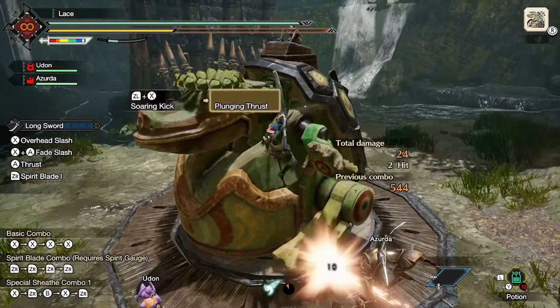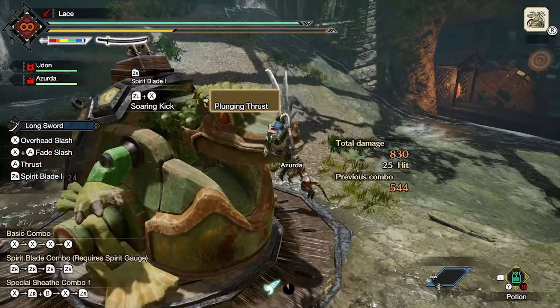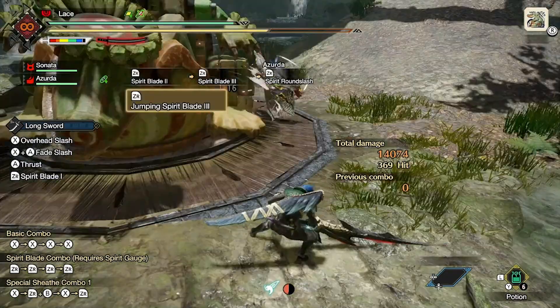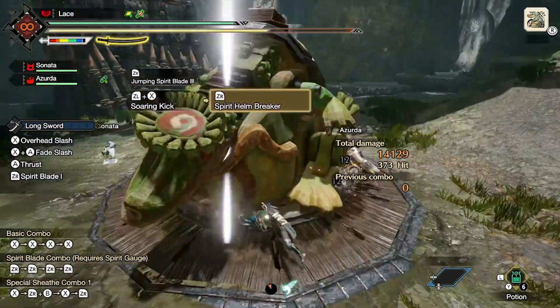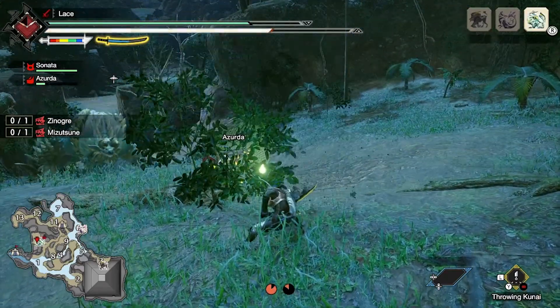The first wirebug move you get is Soaring Kick, which leads into Plunging Thrust — which is actually a move you'll never use as it launches you into the air and if you land on the monster, you'll drive your sword into it and waste a wirebug charging inner focus when Iai slash could do it for free. Instead, when you hit the monster, pressing the shoulder attack button will initiate Spirit Helm Breaker, throwing you much higher and bringing down ultimate pain for both the monster and you, as you're more than likely to miss more than half of these. And whether you hit or not, it consumes one of those hard-earned spirit gauge levels.